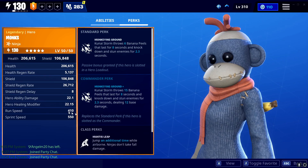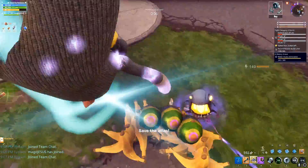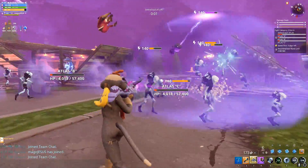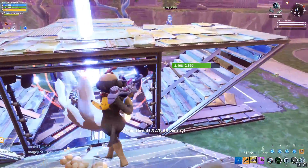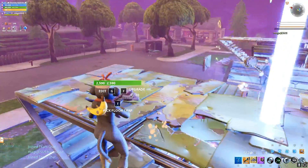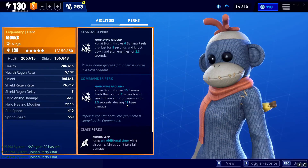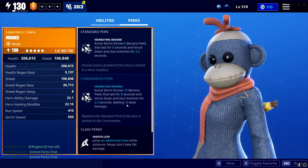The commander perk is Monkeying Around Plus — Kunai Storm throws 15 banana peels that last for eight seconds and knock down and stun enemies for 2.3 seconds, dealing 12 base damage. Even if she has a decently high scaling Hero Ability Damage Modifier, her base damage is terrible. Besides Razor, every kunai character we have — for some reason — has terrible scaling. 12 damage is bad. But that's not really what you're using the ability for. The 15 bananas actually stun and knock back enemies, and this can affect mini bosses and smashers — but not during charging — and every other little enemy in the game.